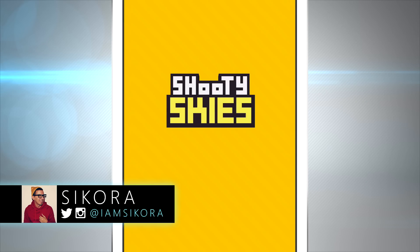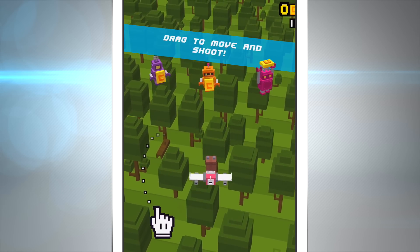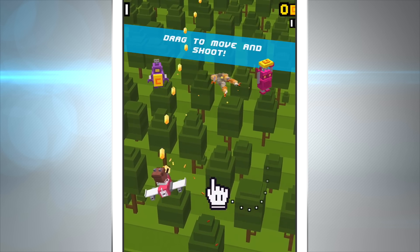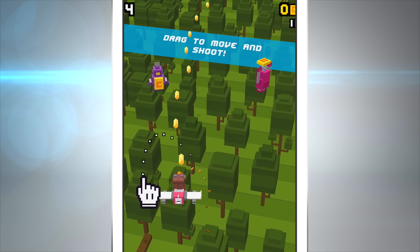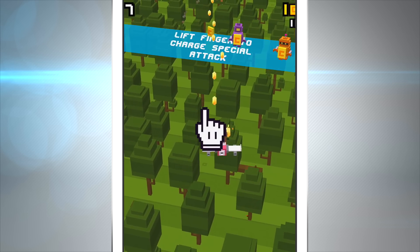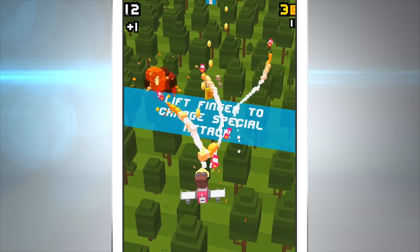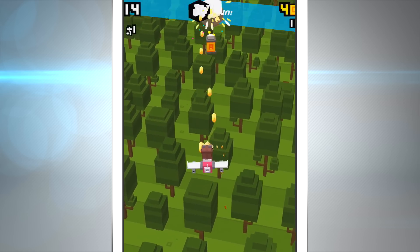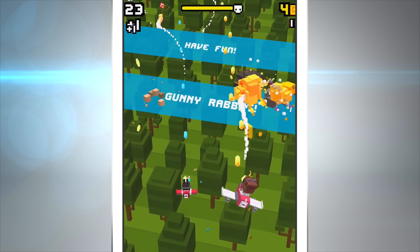What's up BTV gamers, we're playing Shooty Skies, the brand new game from the makers of Crossy Road. You can see it's a pixelated game just like Crossy Road, but this time we're taking our adventure to the sky. This is an endless runner and it gets really crazy. Going through this little tutorial — if you let go of your finger you charge up your cannon, and basically things get nuts.